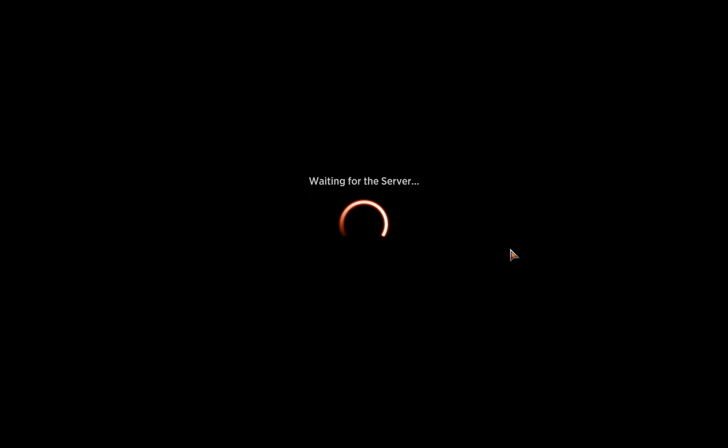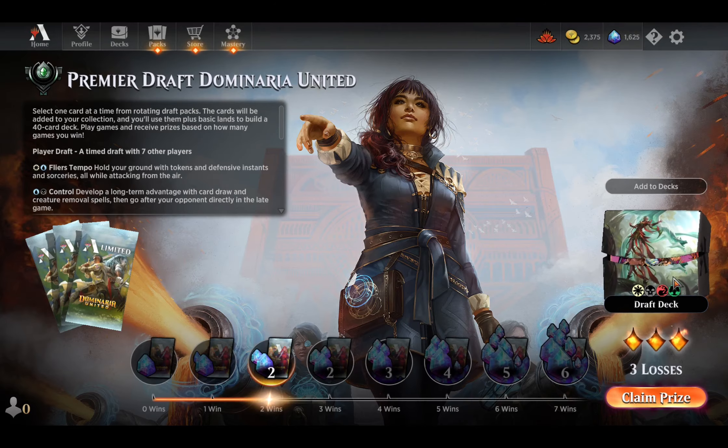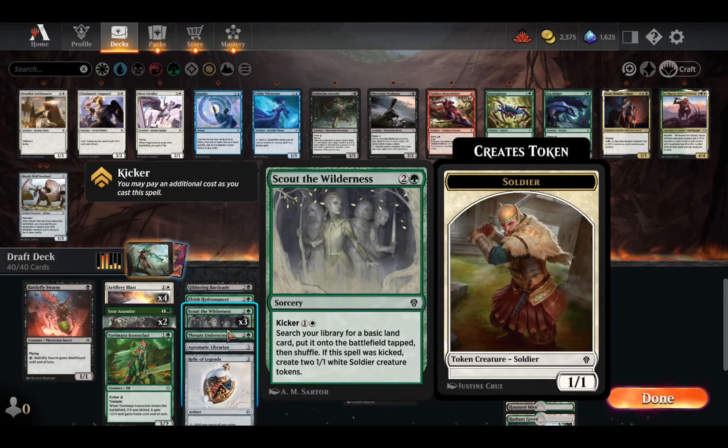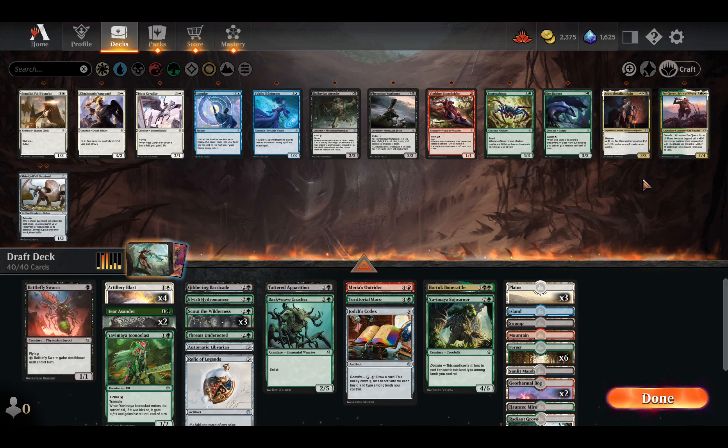The deck didn't pan out as great as we'd hope, but it was kind of cool to try out Threats Undetected. I never realized that card was with different powers — otherwise I might have taken it much less highly. But it was still cool. If you enjoyed the drafting, make sure to hit the like and subscribe button. I post videos trying to do every two days at 10 o'clock Pacific time, which is 1 o'clock Eastern Standard Time. I hope you enjoyed the content and I'll see you all next time. Have a great day.